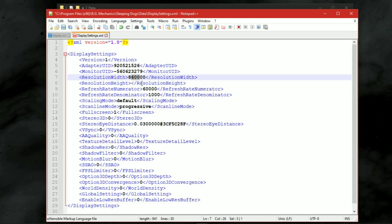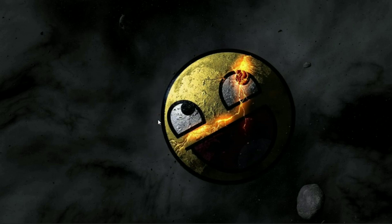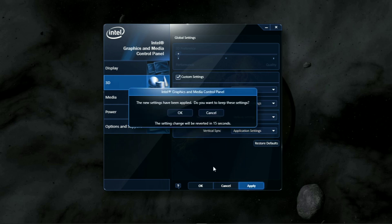There are hidden settings available which can help us to increase lots of FPS. First of all, right-click on your desktop and go to Graphics Properties. Here, go to 3D, and make sure to set vertex processing to default settings. Now apply it.